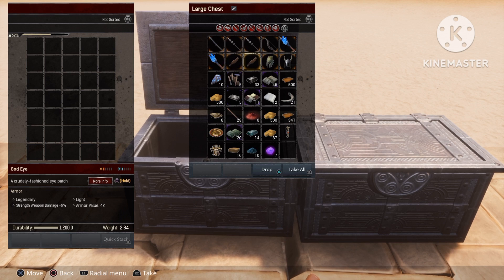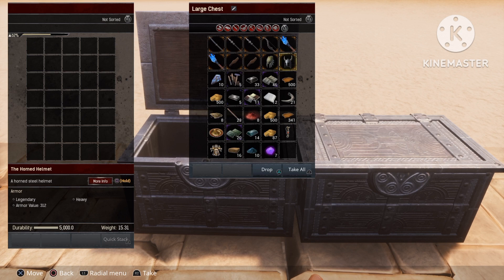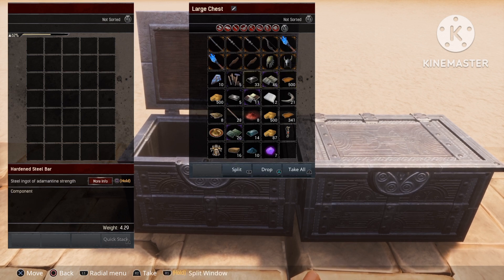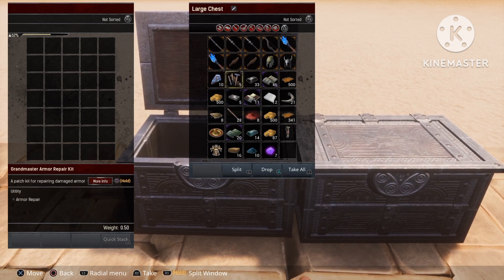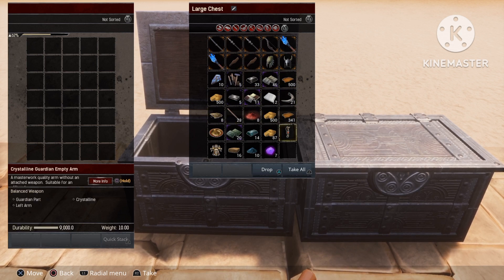We also have two Great Eyes and some armor parts, as you can see over here — some helmets. Once again we've got ten fragments of power, a Grandmaster armor repair kit, and a bunch of random resources including golem parts.